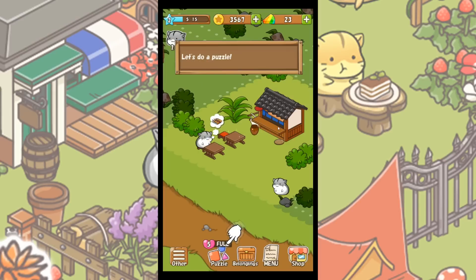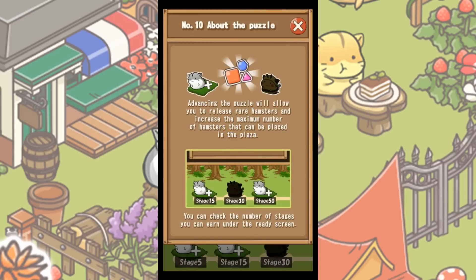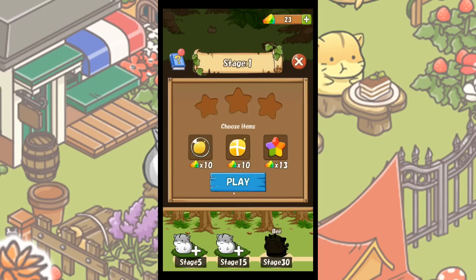Let's do a puzzle — but this little guy wants food. We've got to do a puzzle! What are the puzzles about? There's a little hamster in a bee outfit. Advancing the puzzle will allow you to release rare hamsters and increase the maximum number of hamsters that can be placed in the plaza. This is what we did in Hamster Life too, and it was actually really addictive.